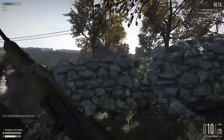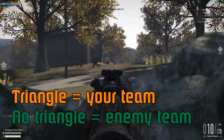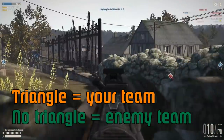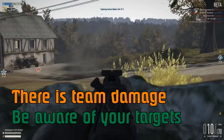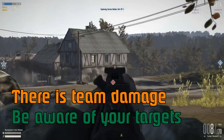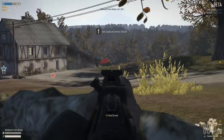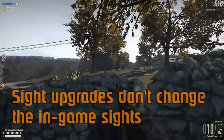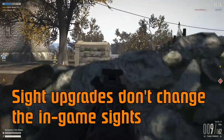You'll get a blue or yellow triangle over people's heads — basically, if there's a triangle over their head they're on your team. If there's nothing, they're on the enemy team. But sometimes when you're close to guys it'll take some time to fade in, so just be aware of your targets. That was me shooting the wrong guy because I didn't see his triangle. The sights in this game can be tricky and you'll end up fighting your sights a lot.